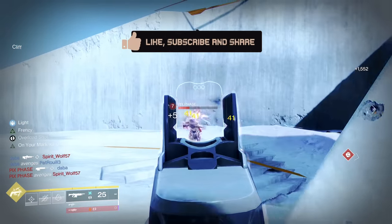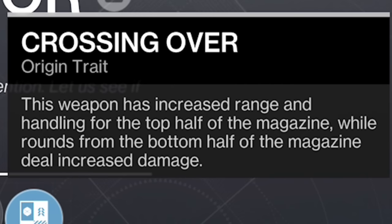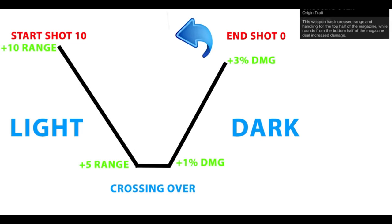The origin trait on this weapon is great. 'Crossing Over' — this weapon has increased range and handling on the top half of the mag. Rounds for the bottom half deal increased damage. It works on two curves. We have a base of 32 rounds, so the first 16 are light, the bottom 16 are dark.